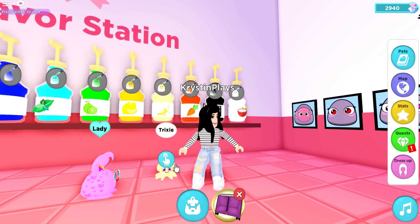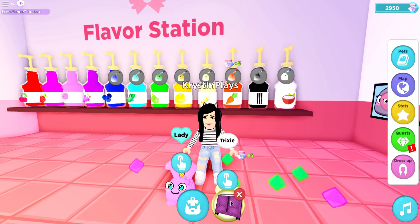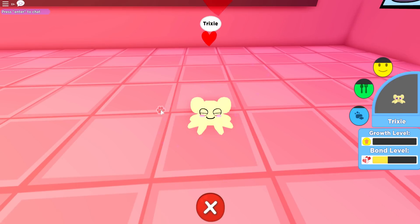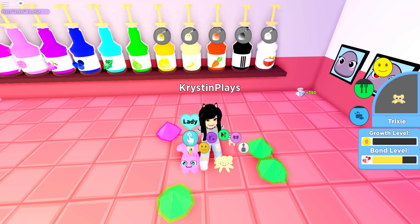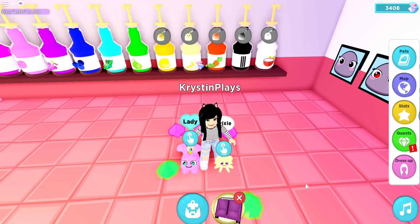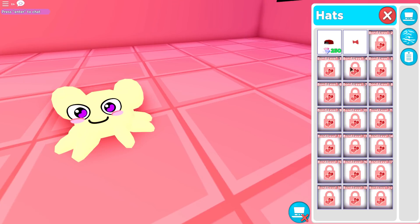The graphics on this game are so cute! And the purple — I need to see Trixie a little bit better. She needs a little bit of love so we're going to do some petting and give her a treat. We are fully done — now we're going to do a little bit of clothes shopping.